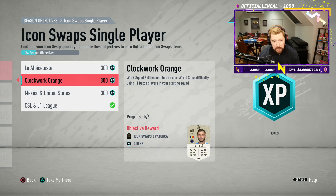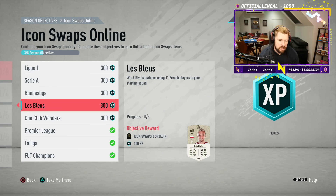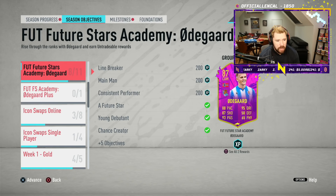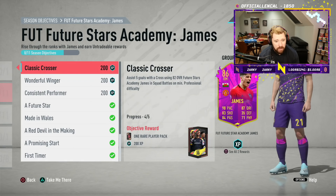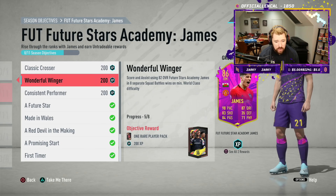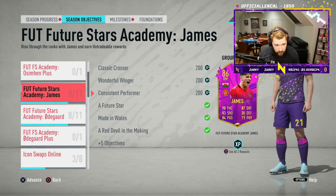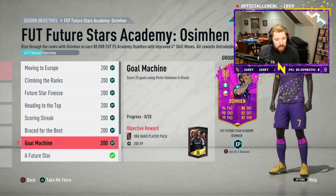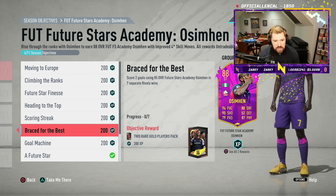Icon swaps is coming along with zero out of six for some paths but five out of six for Clockwork Orange, so just one more game to go. For online icon swaps we need about another 17 wins. For Odegaard we're two out of six, three out of nine, and 19 out of 20. For James we're four out of five for crosses, five out of eight for goals and assists, and seven out of 15 for games — so three matches and some manipulation from online friendlies to get Daniel James done. For Osimhen the squad battles stuff is done and we need to work on the rivals stuff too.